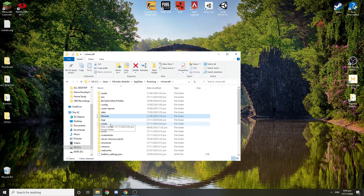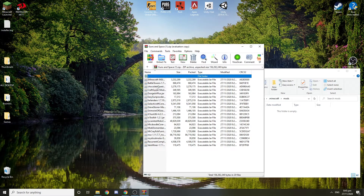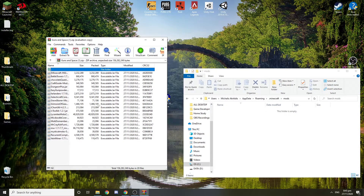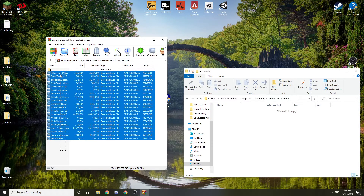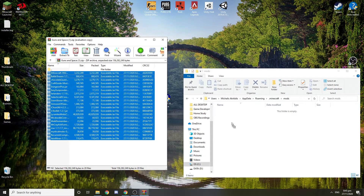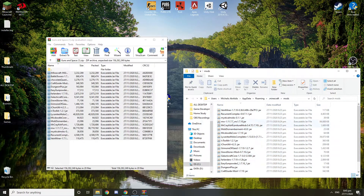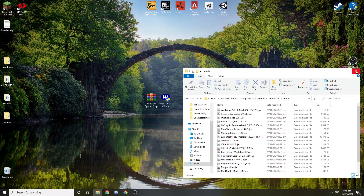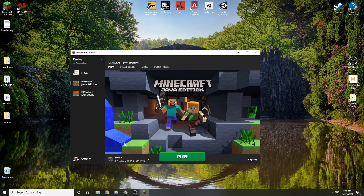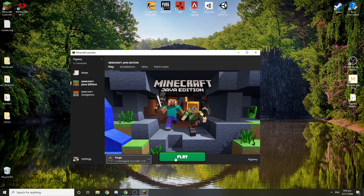You should find the mods folder inside .minecraft. If there is no mods folder, just create a new folder named 'mods'. Go into it — it should be empty. Now open the modpack zip file, select all the files, copy them, and paste them into the mods folder. After that's done, close everything. Your modpack is ready. Make sure you're launching with the correct Forge version and press Play.